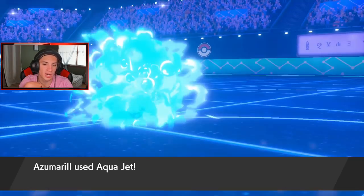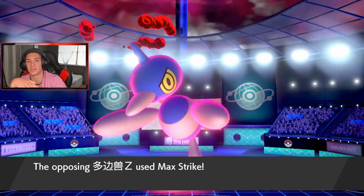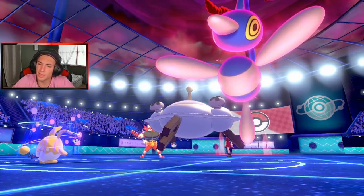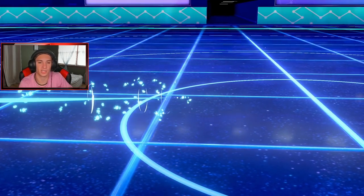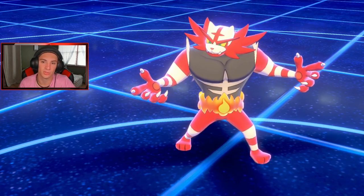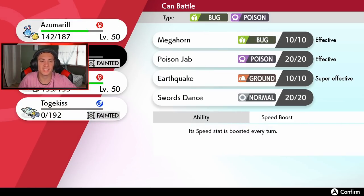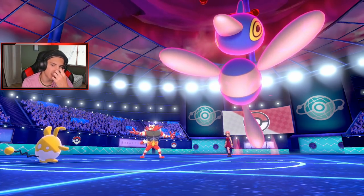Ally Switch here, Aqua Jet over — attack it, let's get it! The Max Strike is coming after my Azumarill. He goes, he's spazzing — and Azumarill eats off this Darkest Lariat and is able to get up an Aqua Jet. Ally Switch comes out, here comes our Aqua Jet — can you take it out? Are you kidding me? Incineroar reads the Ally Switch and Magnezone goes down.